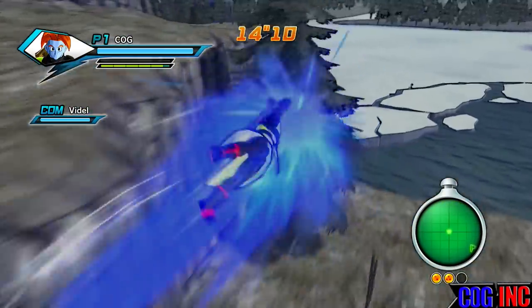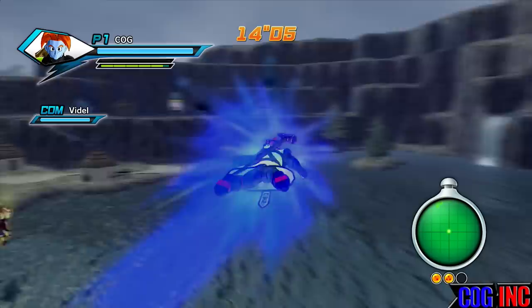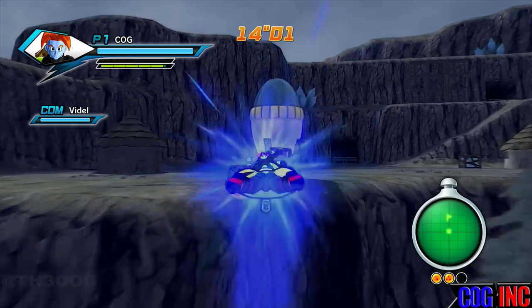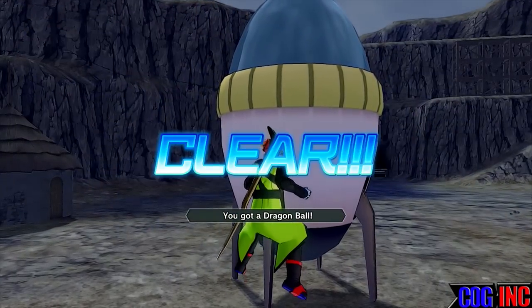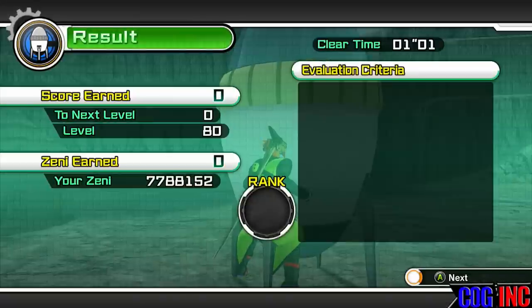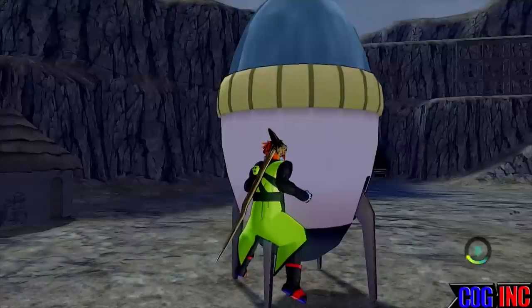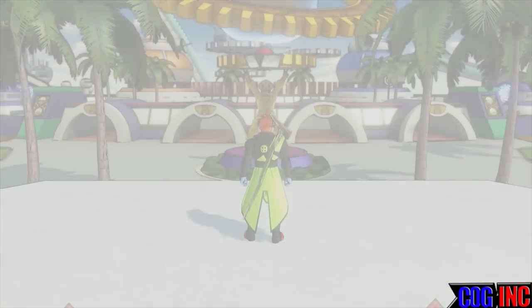Sometimes the Dragon Ball spawns there, sometimes right here in this area, sometimes around here, and sometimes down here. Basically that's pretty much it — you want to repeat this process about 30 to 40 times, and every 1.2 to 1.5 million Zenni you get, you'll have a new quest available for the master you're training with.